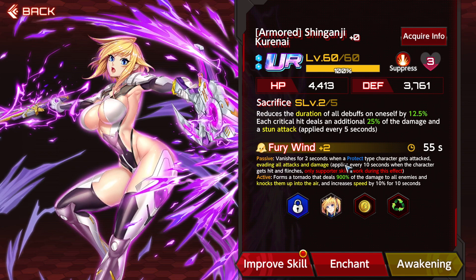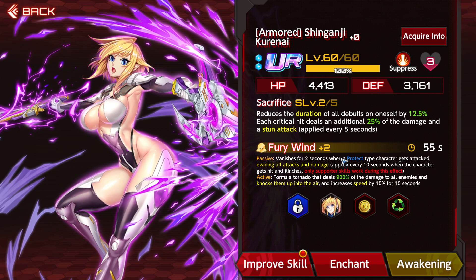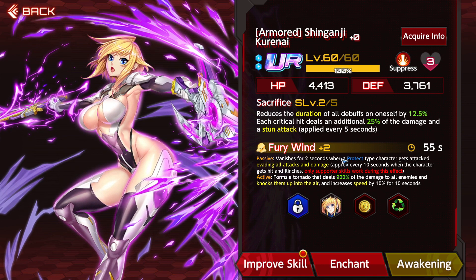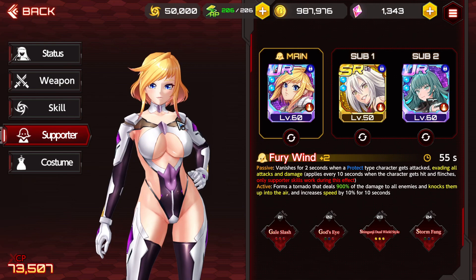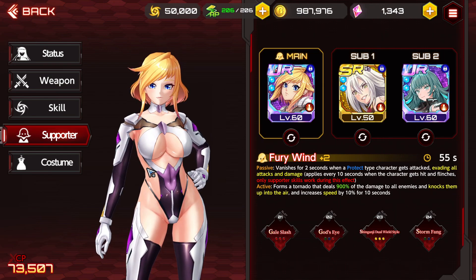The way her supporter works makes it so you can evade attacks — the moment you get hit every 10 seconds you go invisible, you dodge, get out of the way, get your god's eye proc again, and just go crazy. In this video I'm going to be showing you guys both the weapon and supporter build and also showcasing her outfit to show you how powerful it can be.